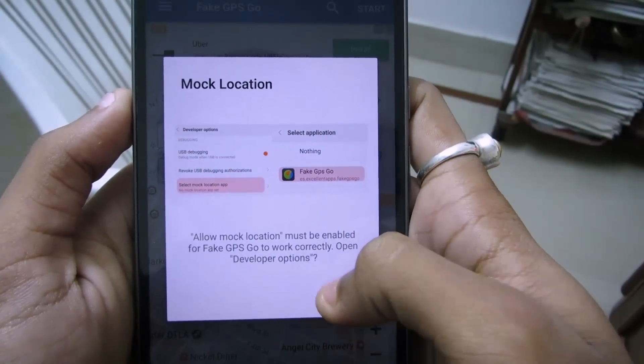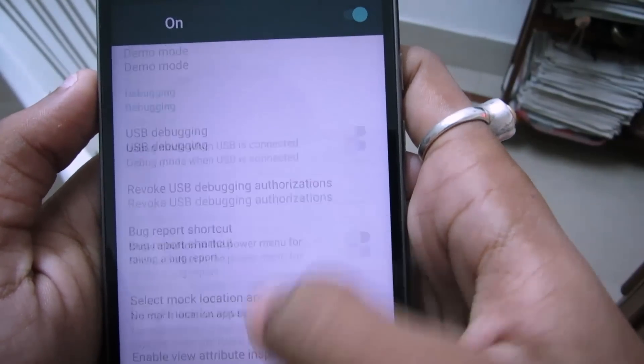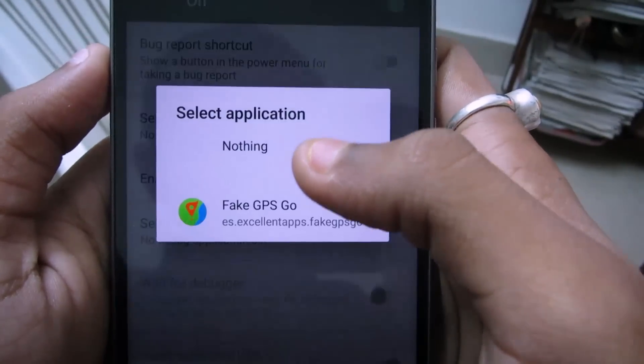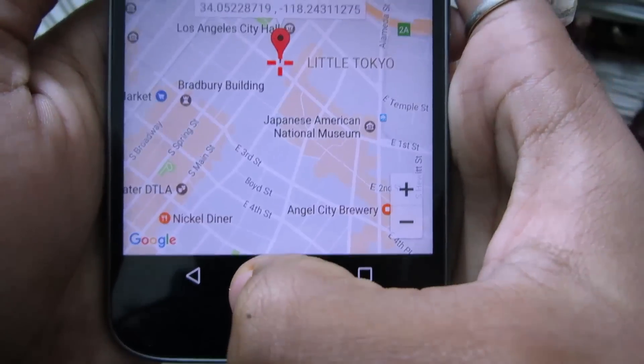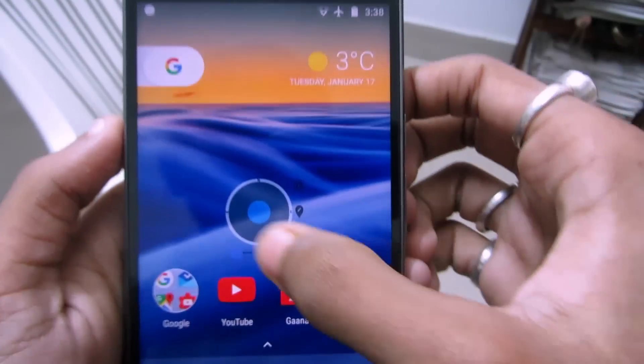Now it is telling you to select a mock location app. Go to settings and search for mock locations. Select mock location app and select Fake GPS Pro. Now go back and click to change position. Now it is enabled.